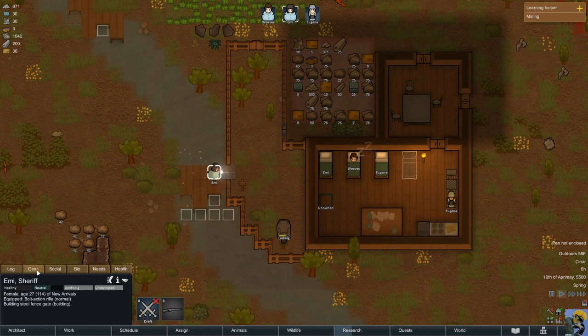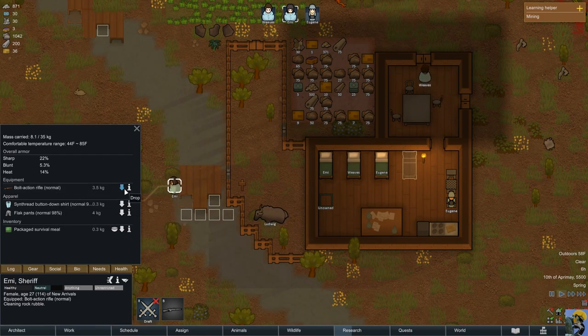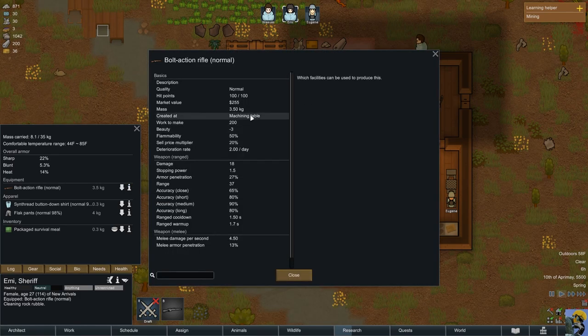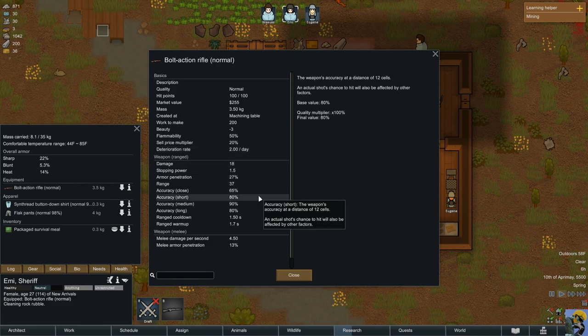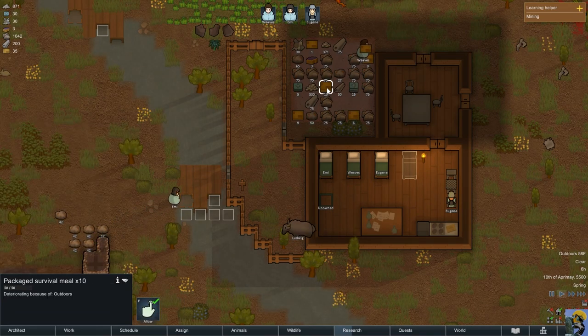Let me click on her — gear, bolt action rifle, it's a favorite for hunting. Do you have unlimited ammo? Maybe just the quality goes down? I don't see ammunition. Another tip I got was that my food in the stockpile is deteriorating because it's outdoors. So let's make a separate kitchen stockpile.